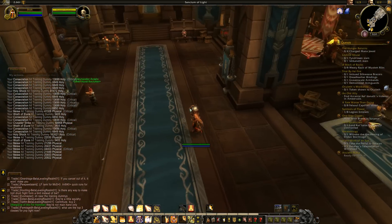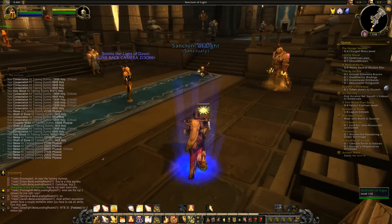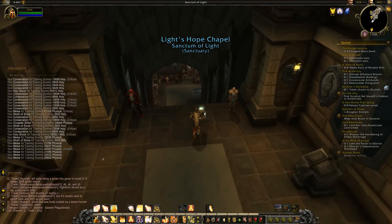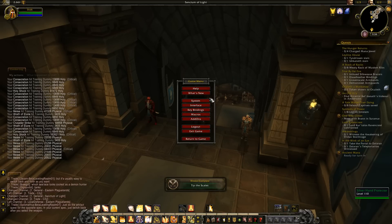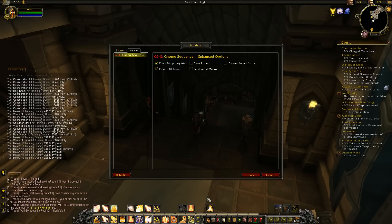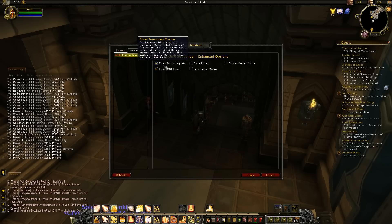The other thing that's happened in this version of Gnome Sequencer Enhanced ready for Legion is - once I get back out of combat - some people have been putting stuff in their pre and post macros about disabling UI errors and disabling UI sounds. So if we go into Interface and then Add-ons, there's now a Gnome Sequencer Enhanced settings panel. The first option is Clean Temporary Macros - you know how we just created Live Test? When you log out, it'll delete the Live Test macro from the character so it's not saved between sessions.